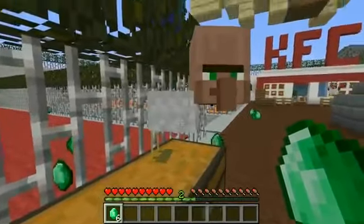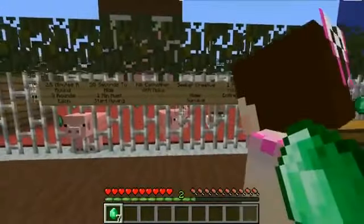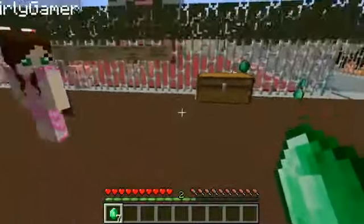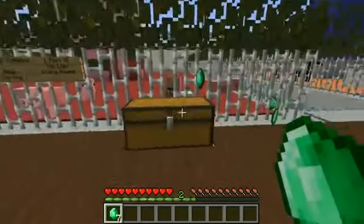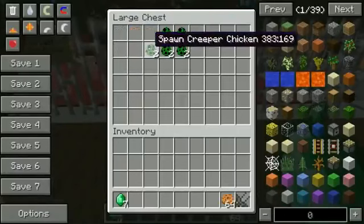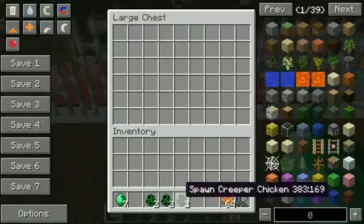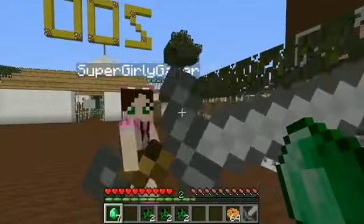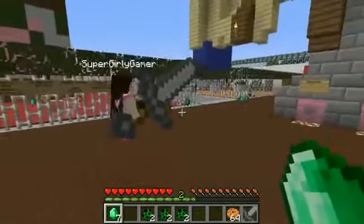Seeker is in creative, hider is in survival, and we get one point if we last the entire round. Would you like to hide first or seek first? Since you're giving me the option I am hiding first today. We have a giant sword, 64 cookies, and two creeper chickens for each round.